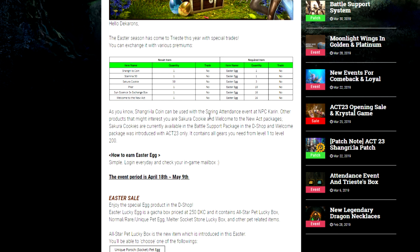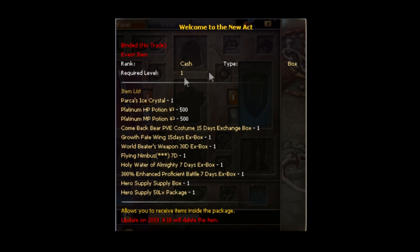I do like that everything is non-tradable, because this means people can't take advantage of the event for their own profit. The last thing is the Welcome to the New Act Box — it's kind of like the welcome back pack, also the pack you get when you create a new account. It's pretty good, so if you're starting off it's definitely a good pack to get.